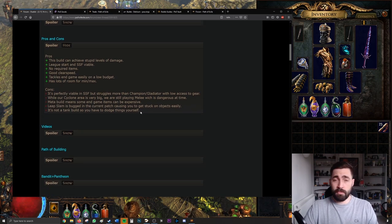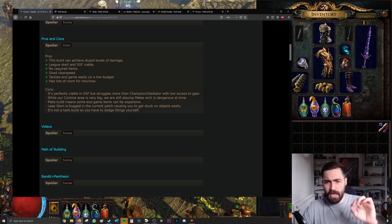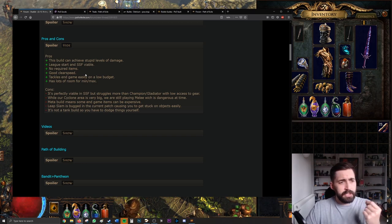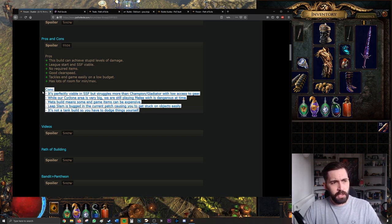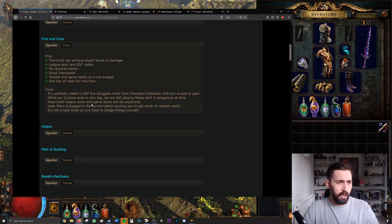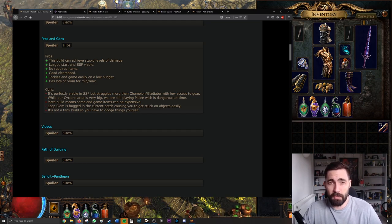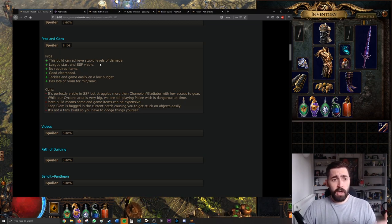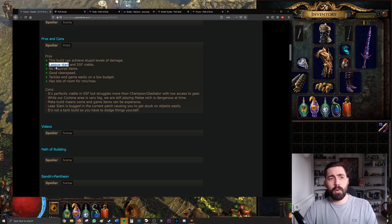Pros and cons sections are standard in build guides — sometimes they're tongue-in-cheek, sometimes serious. Try not to take cons too negatively because you can usually get most builds to a good place. This build can do high-level damage and is a league-start viable build, meaning it doesn't need expensive items to get going.